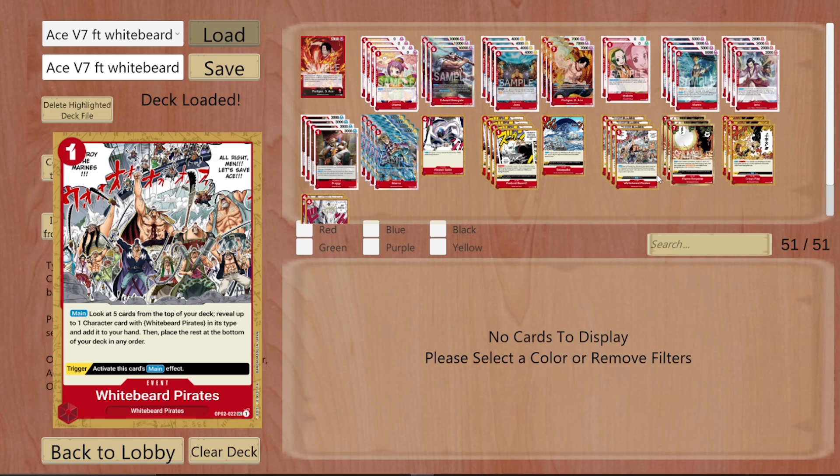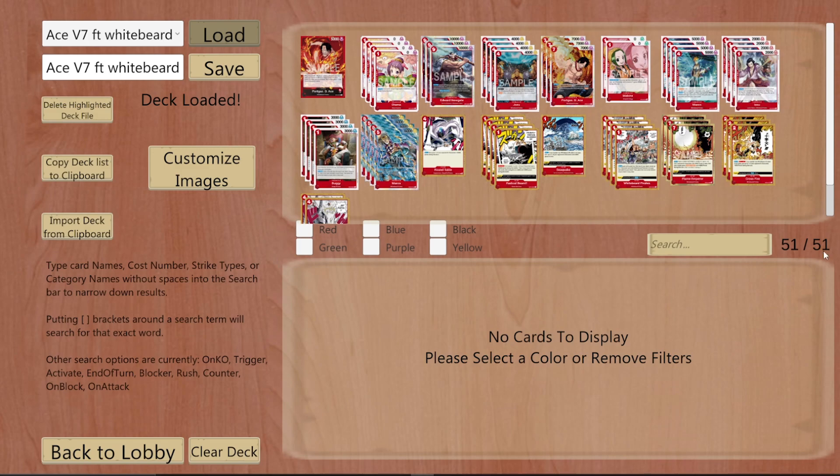White Beard Pirates is another searcher to get you your Marcos, whether you need the attacker or the blocker. This only adds characters. I did opt to play four, though I could see cutting it to three.